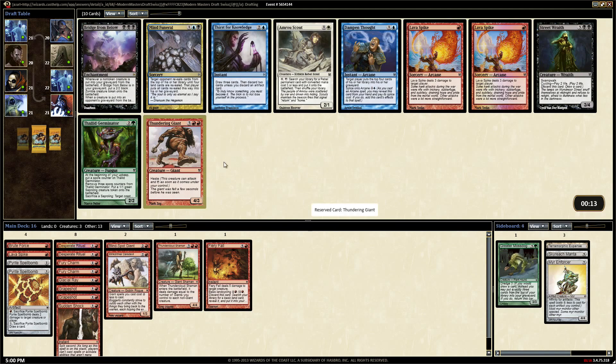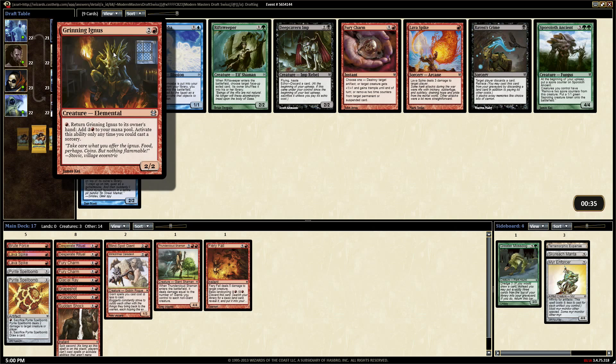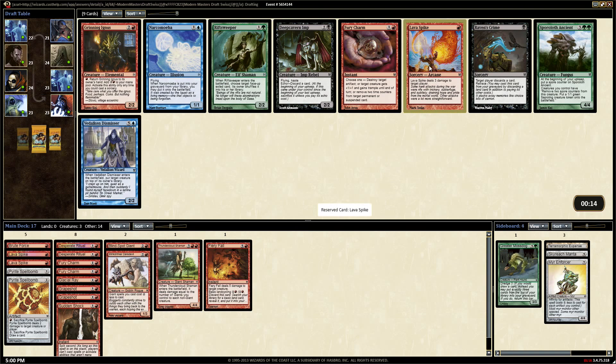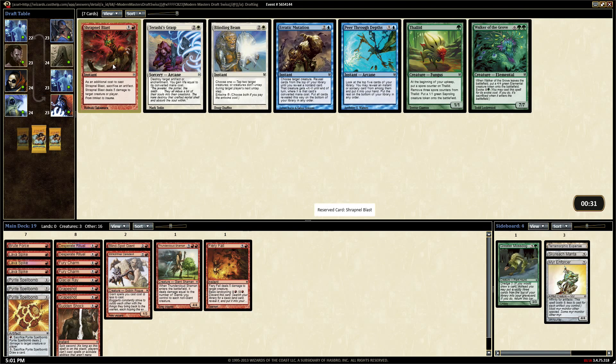With more of these burn spells we can just dome them and dome them. Let's take another one. There's the Grinning Ignus - basically lets you pay one mana to get a storm count, pay one and return him to your hand, play him again. Or on the turn where you need more mana you can return to your hand. More Lava Spikes, another Spellbomb, and a Shrapnel Blast to make our Spellbomb do five damage.